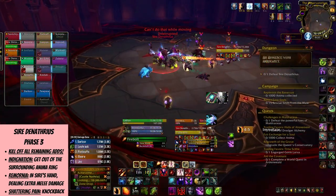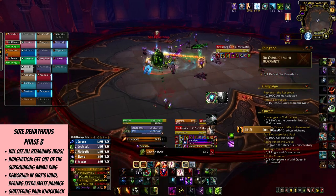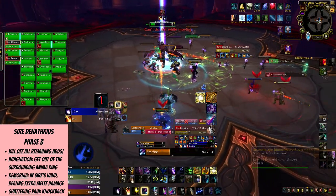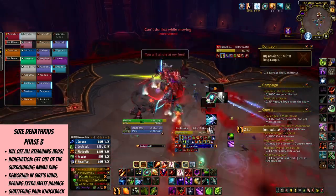When you get the boss to 40%, phase 3 begins. It's important to kill all adds before that happens, as they will reduce healing by a lot. Phase 3 is a DPS check, so nuke the boss. Denathrius casts Indignation, and there will be a big ring around the platform that disables the mirrors — if you're in the ring, you'll be getting damaged, so get out of it as much as you can.